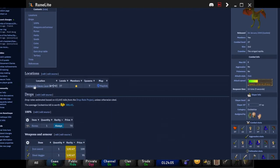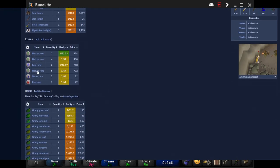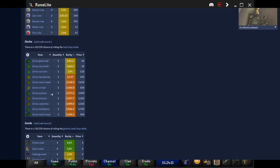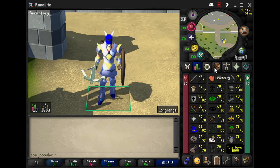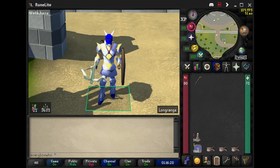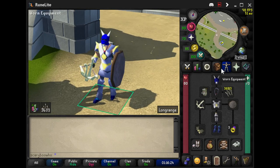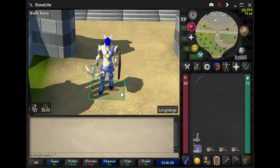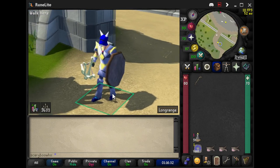The reason you need 20 defense is for the mirror shield. If you go in there without the mirror shield you're going to be losing a lot of HP, a lot of prayer, and your stats are going to get drained quite fast, so it is a requirement to use this item. You can pick it up at any slayer master — probably maybe 1K at max.